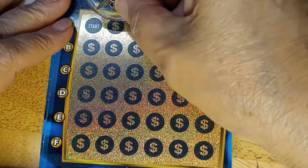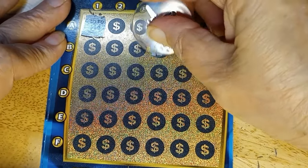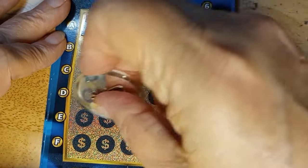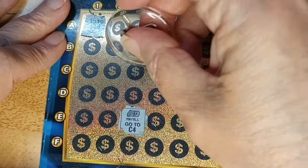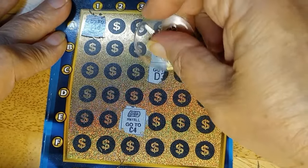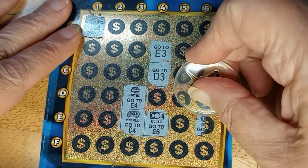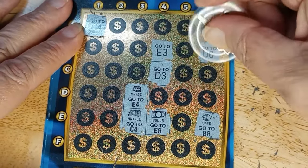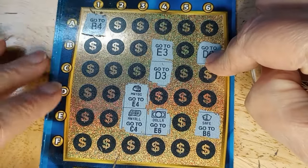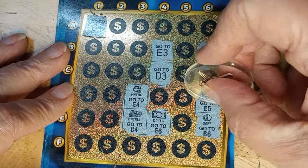Card three — come on unicorn, we will do better! B4 sends to E3. First symbol: money roll to C4. D3 — money bag to E4. Dollar bill to E6. Safe to B6. D6 — gold bar. So far one of each, one symbol only. E5 takes me to A4 — don't want that. F6 — not this early. B2 — come on, there's got to be symbols.